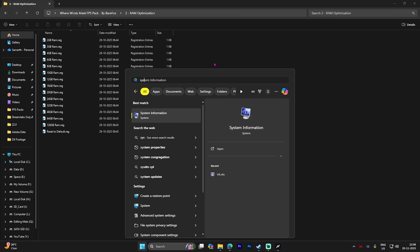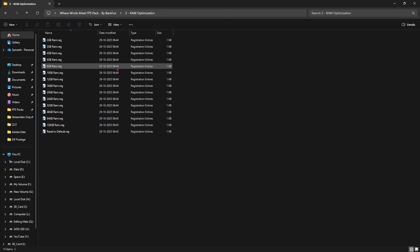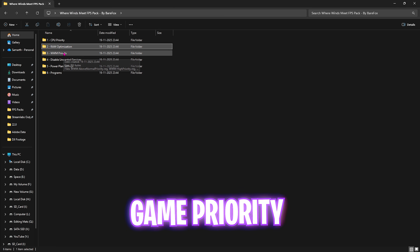The second folder is RAM Optimization, which contains registry files for different RAM sizes. Search for System Information and look for Installed Physical Memory — mine is 32 GB, so I apply the 32 GB RAM registry. Apply the one matching your RAM size. A Reset to Default registry is also included in case you need to revert these changes.